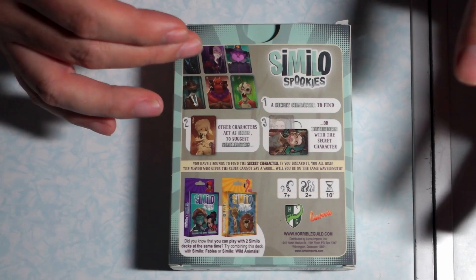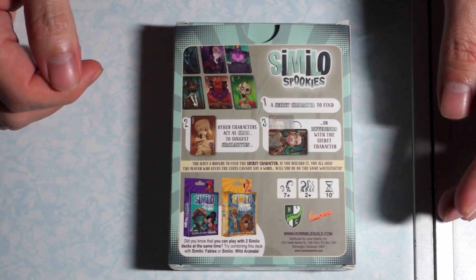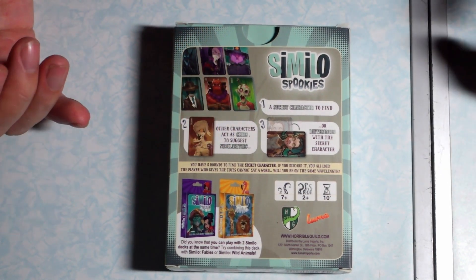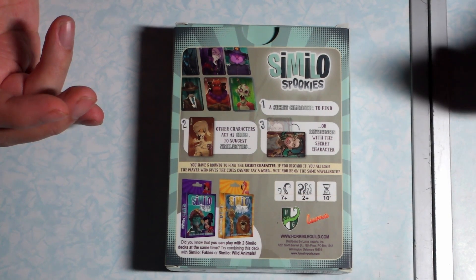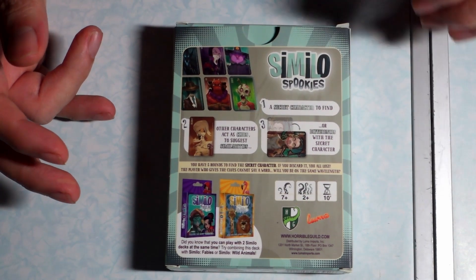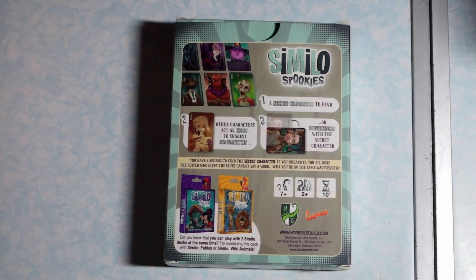There is a way for you to incorporate the other games they have available, like the fairy tales and the wild animals you see on the back of the box. They have a library of different versions of Simulo — a myths one, a historical figures one, a wild animals one — a few different kinds you can mix and match. But here we are just going to stick strictly to the basic game that comes in the box. So with that, let's begin.